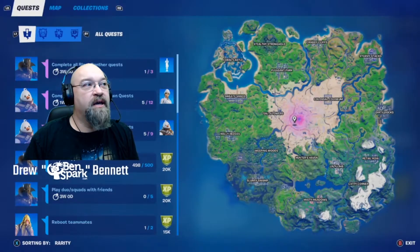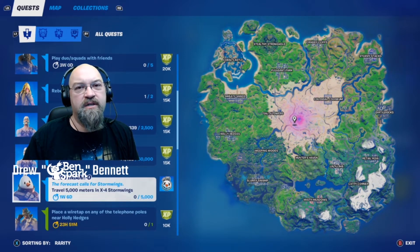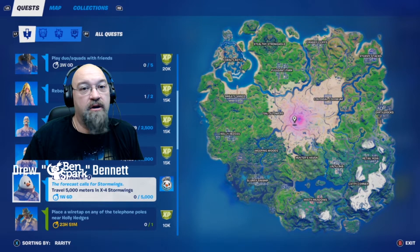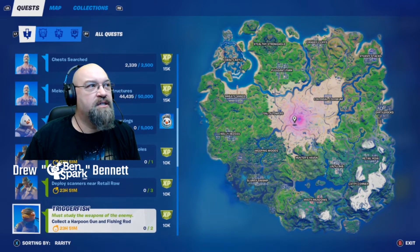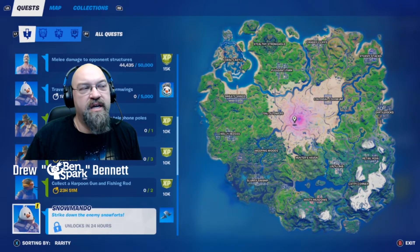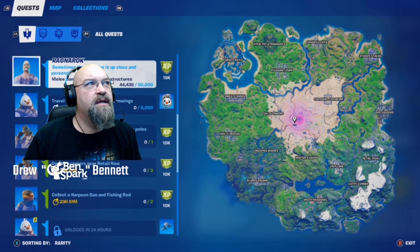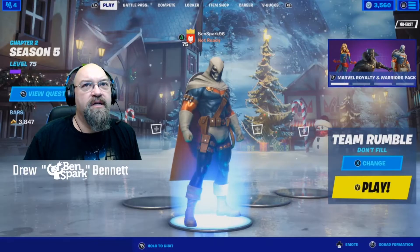Today's video, we are looking at the Snowmando quest, which is to travel 5,000 meters in X-Force Stormwings — those are the regular planes. So we're going to travel 5,000 meters in one of those, and then we have some other tasks to do: a lot of wiretap scanners, harpoon guns, and fishing rods. Pretty easy stuff. We'll get a little emote and a Snowman grenade. Let's do that.